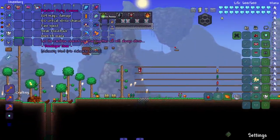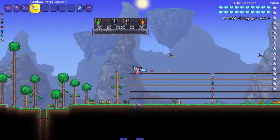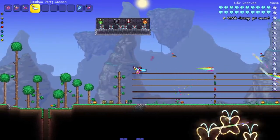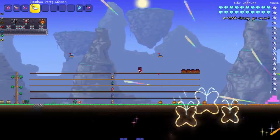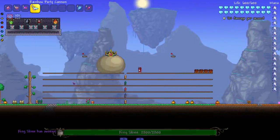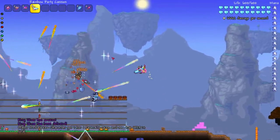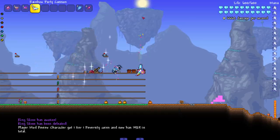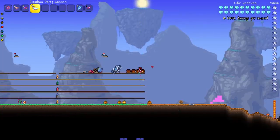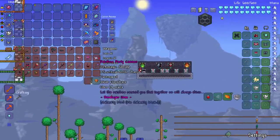Next up is the Rainbow Party Cannon — this is a developer item, keep that in mind. Let's see it in action though. It sounds cool, it looks cool. It's got little fireworks effects going on — very nice. I don't know what boss to test against, sure — King Slime, why not? Wherever you're aiming beforehand, that's where it's going to be stuck aiming at. Those are the major mage weapons — hopefully I didn't miss anything.